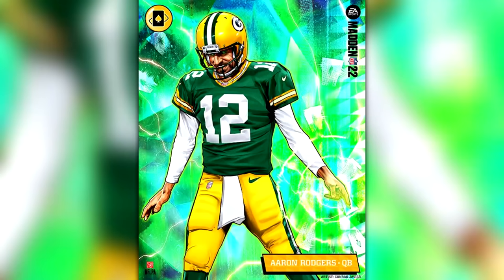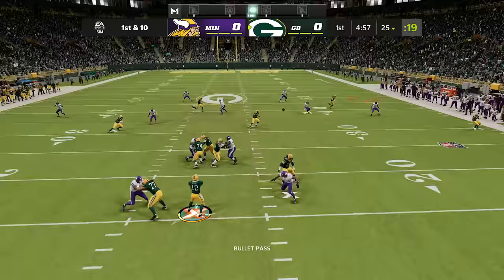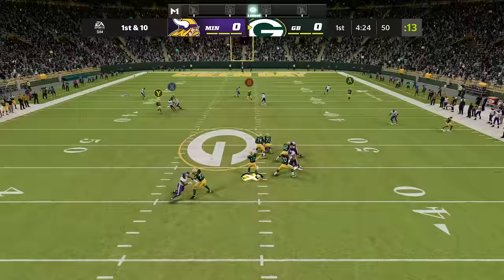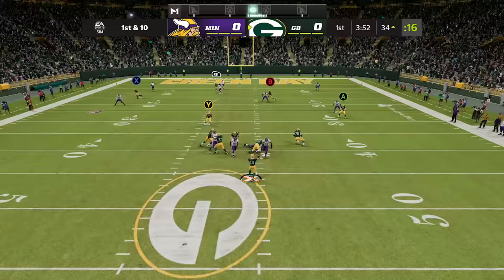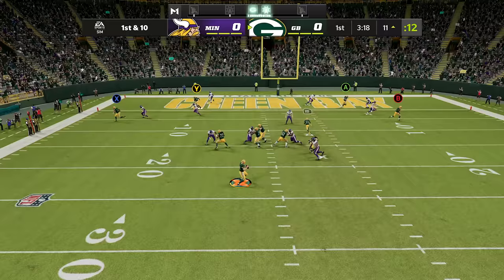Aaron Rodgers' X-Factor is Gambler, which gives him faster passes that can't be picked off by AI defenders. To get him into the zone he needs three consecutive completions of five plus yards, which is easy to do with Davante Adams. We've got faster throwing animations, we can't be picked off, and we're gunslinging for easy touchdowns.